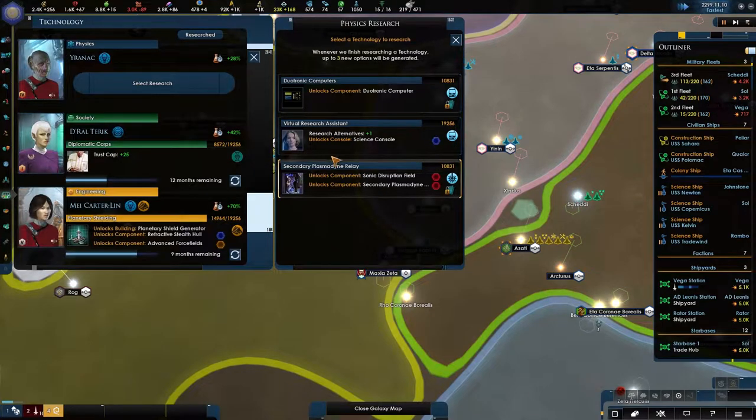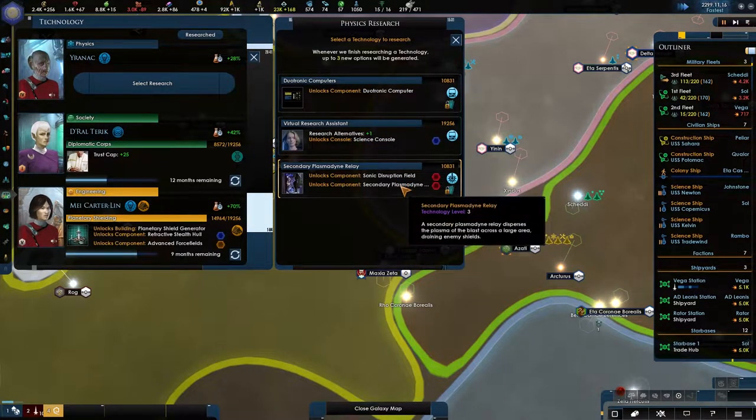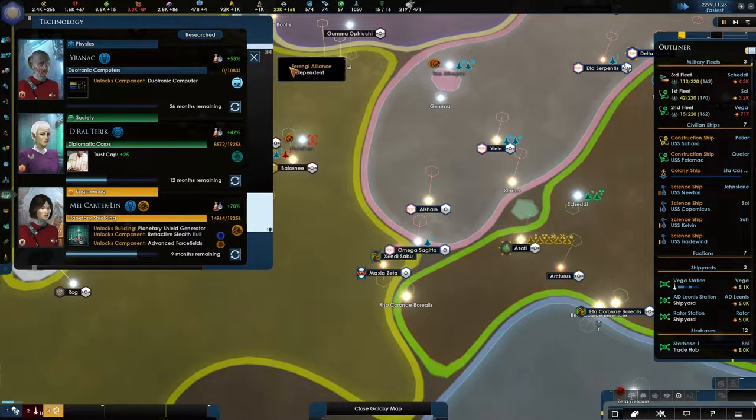Regenerative shielding. Science console, computer field. What does it do? Tracking plus 6. Let's go for the computer right now.